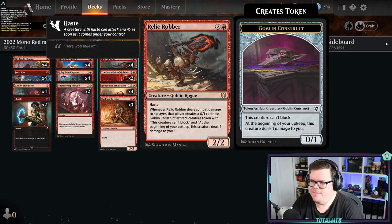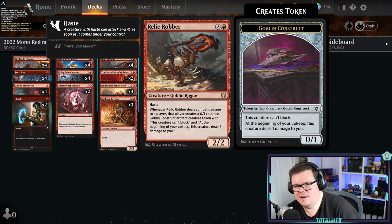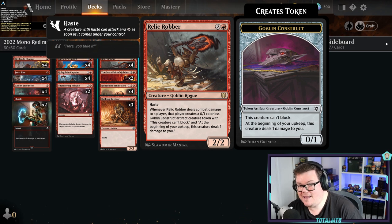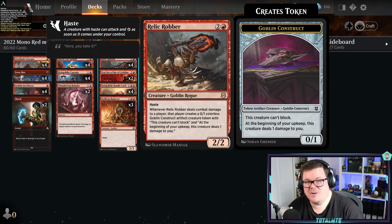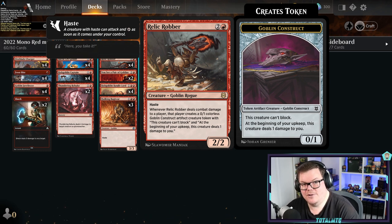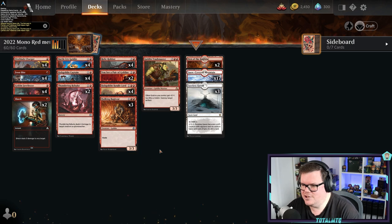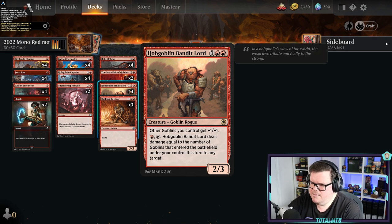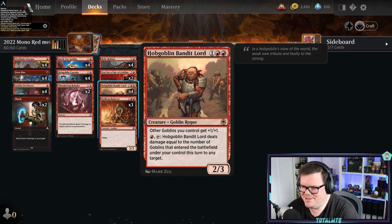Relic Robber wasn't in the budget version, but putting it in is great — a 2/2 with haste that gives your opponent a 0/1 colorless goblin token as a clock because it can't block, so it will do damage. Don't ever block it yourself — just keep attacking in and giving them those little clocks. It's doing damage every time and it's so cool.